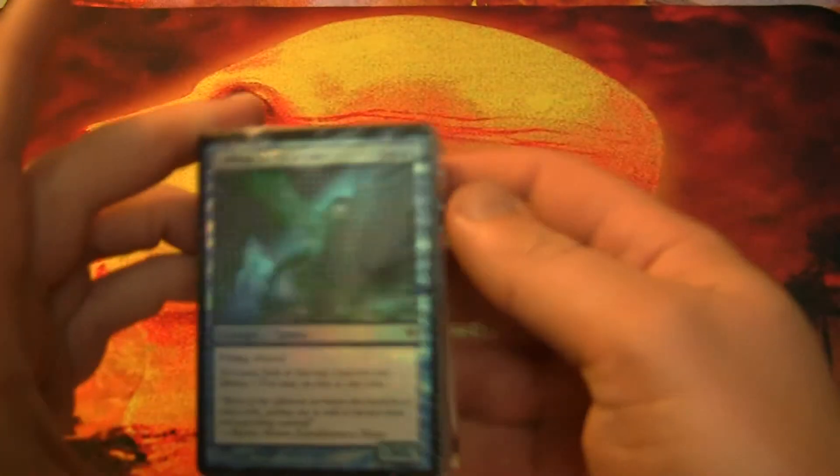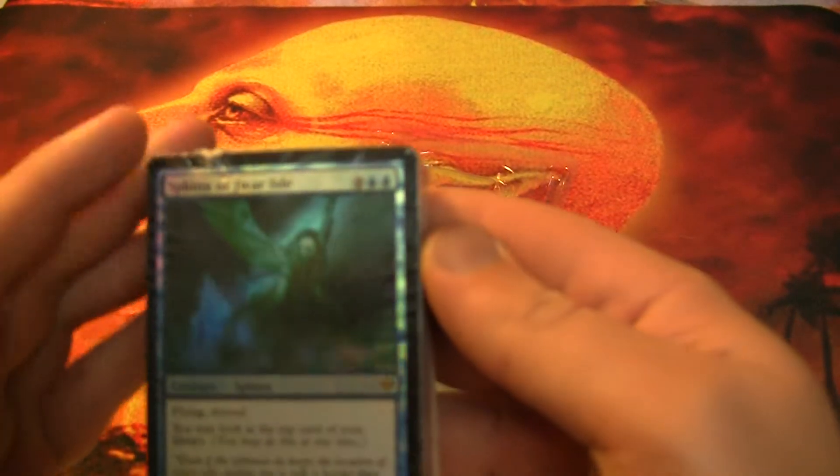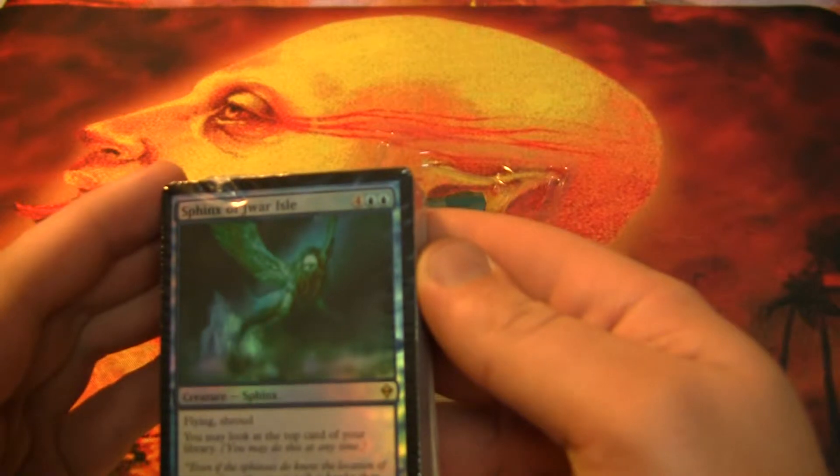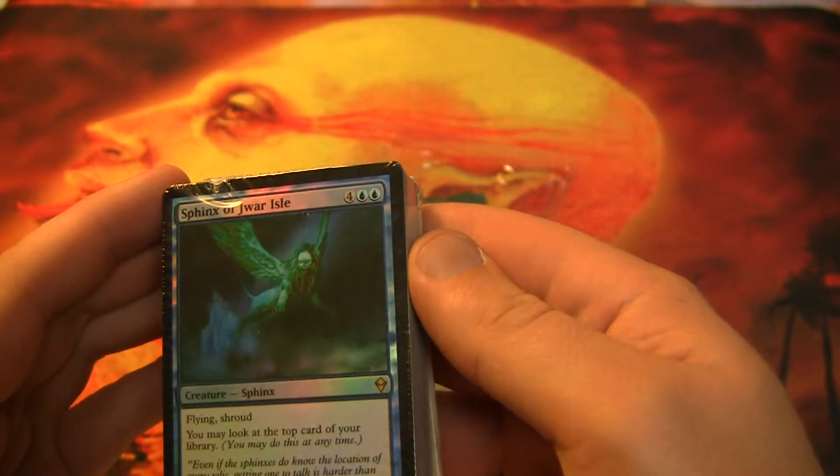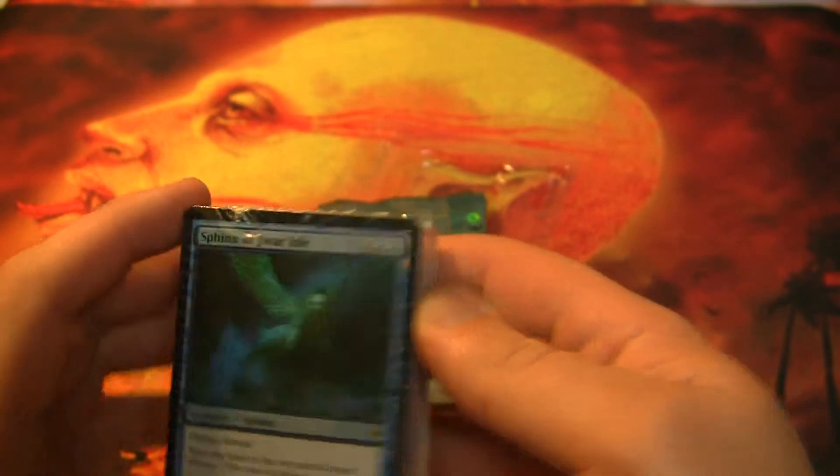So I'll go right in here. Sphinx of Jwar Isle: Flying with Shroud, you may look at the top card of your library. It's a 5/5, 4 and 2 blue mana.